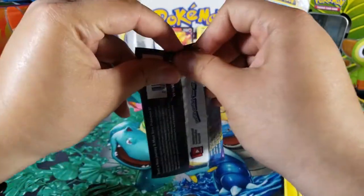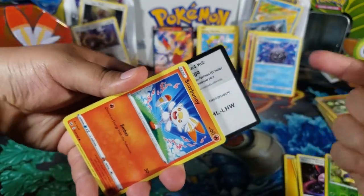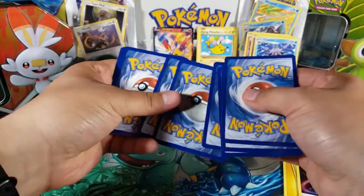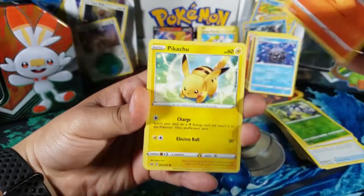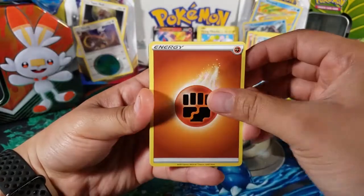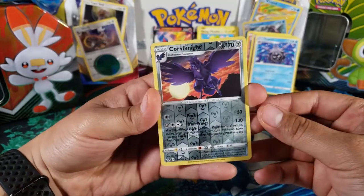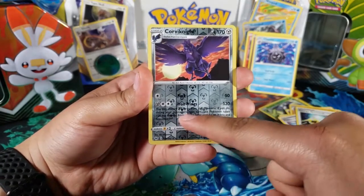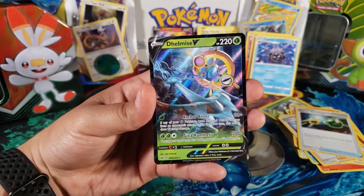Not getting anything — come on! Here we go for the last pack of the tin. For this code I'm gonna give it away on my Twitter right after the video goes up, so follow my Twitter if you want it. We got Scorbunny in the front for good luck. We got: Pikachu, Sinistea, Wooloo, Shelter, Fighting Energy, Dugtrio, Pokemon Center Lady, Energy Retrieval, Corviknight for the reverse rare — that's one of the really cool Pokemon from Sword and Shield. And for the rare — oh nice — Delmise V!